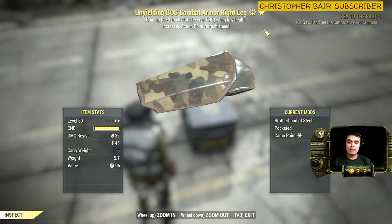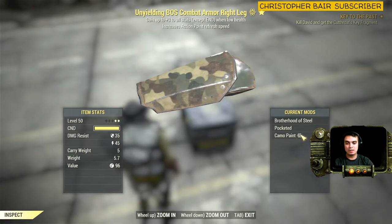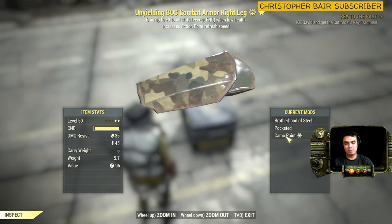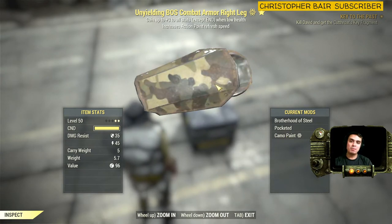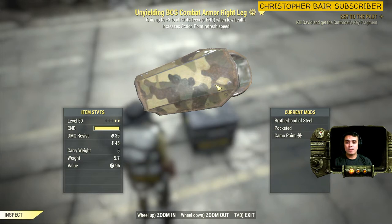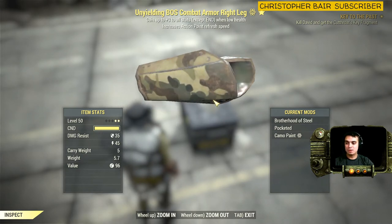I'm not planning to sell it. I'm not even sure if I will be able to, because I have the camo paint on it which is from the item shop, and obviously these sort of items you cannot sell. But if I can figure out how to remove the paint — if you know I can't, let me know. In that case I will be able to sell it, but not now, maybe in some future point. So if you leave your offer, make sure you're a PC player, and I will get back to you once I decide to sell this piece of armor.